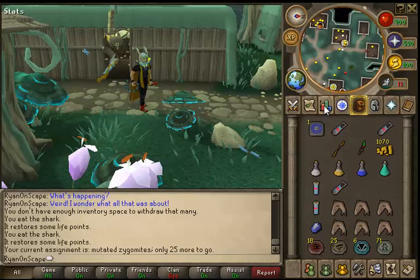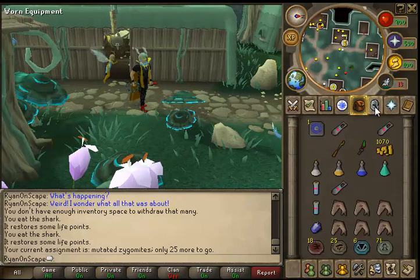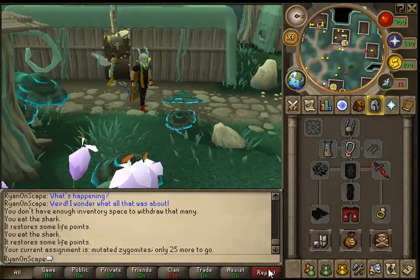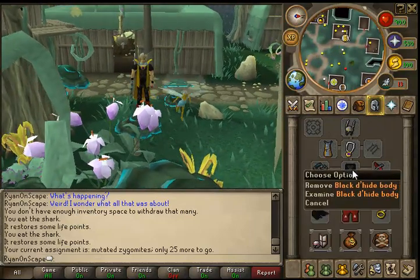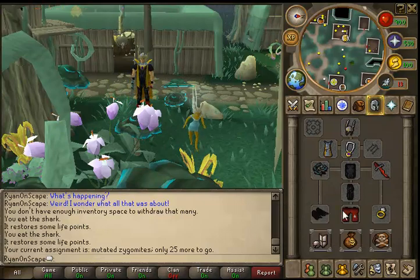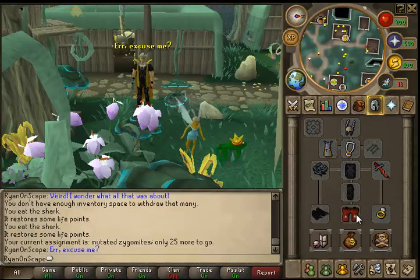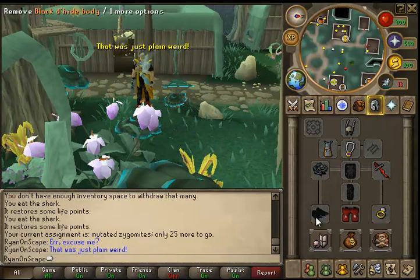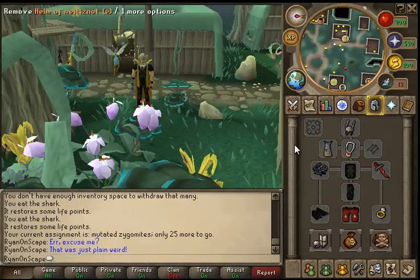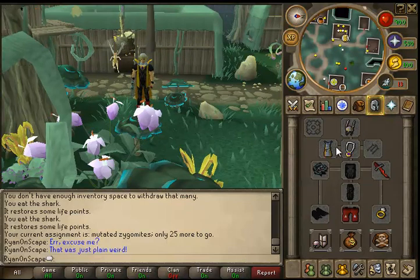Hey guys, this is a slayer guide to mutated zygomites. For armor, I would wear the black d'hide — obviously this is what I'm wearing — but this can be changed for higher level stuff like karils, or lower level d'hide. This is just what I'm going to be wearing for this guide today, but obviously all items can be changed to whatever best suits you.